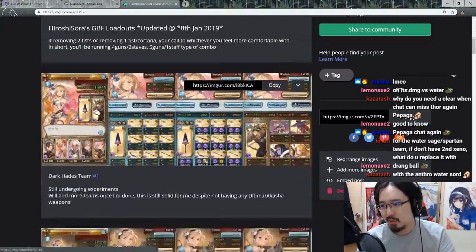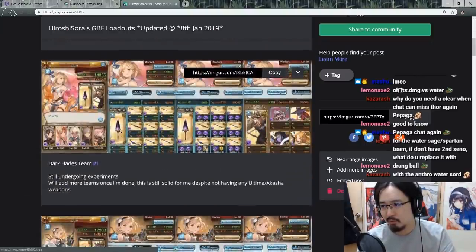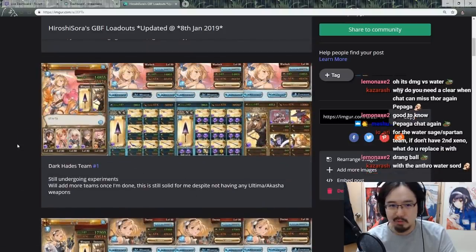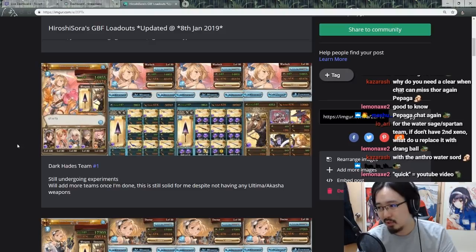The recent update was this major overhaul I did, which was my Hades grid. Because you guys know Olivia Swords is a thing. I have four of them, but I've only upgraded three because I don't think I need a fourth one. The idea was just get three, not four.